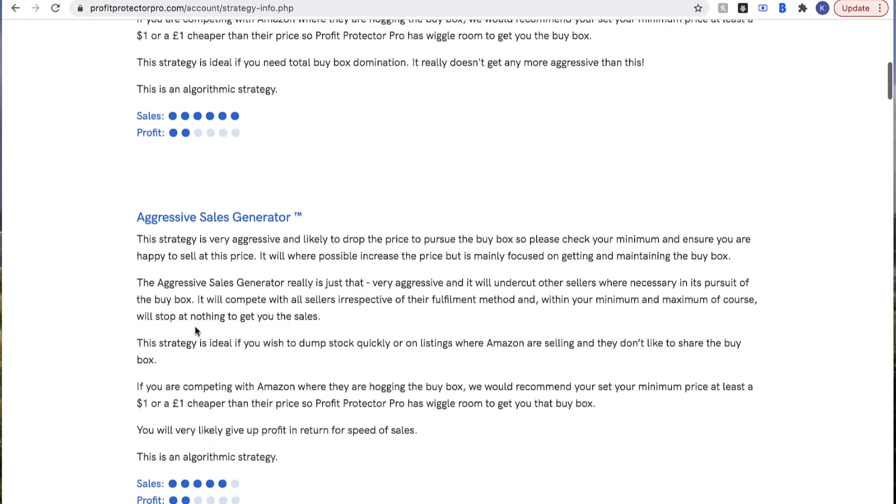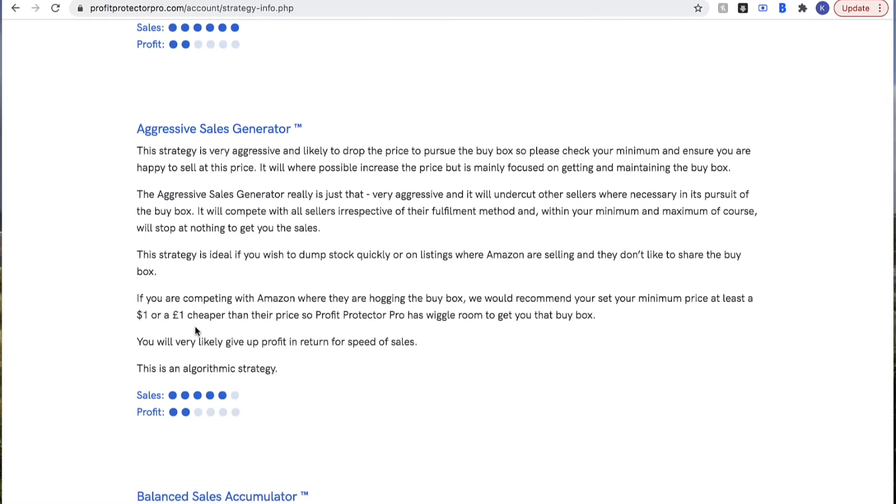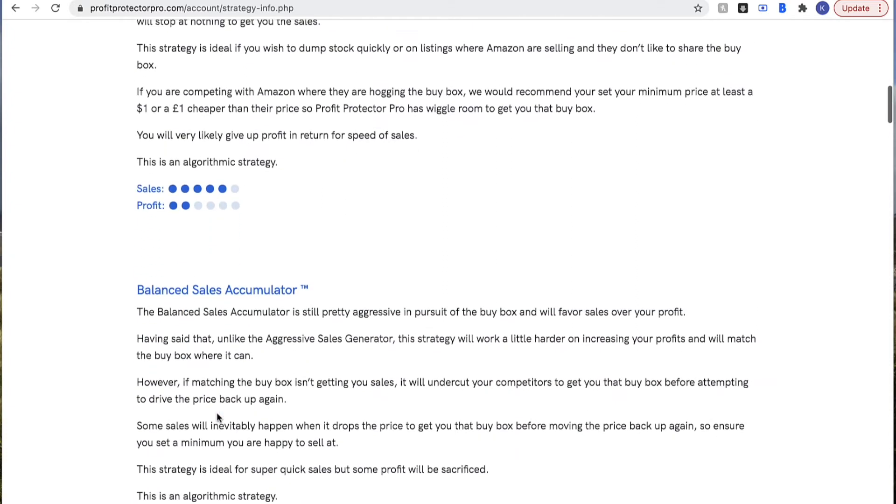Coming down slightly is the Aggressive Sales Generator. As you can see by the dots, it has slightly less sales focus and similar profit — only very slightly less focused on sales than the Super Aggressive Dominator. Not quite as totally dominating but still very aggressive in pursuing the buy box, undercutting other sellers to win it. There's a slightly higher chance of making more profit compared to the previous one, but it's still pretty aggressive in that buy box pursuit.